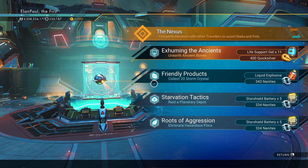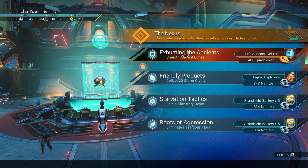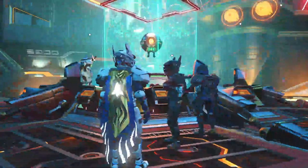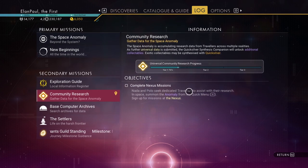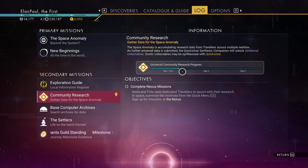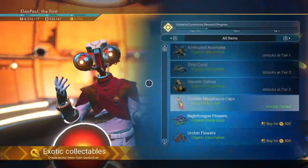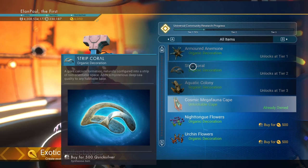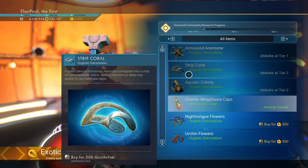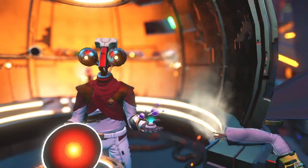Exhuming the Ancients — well, I don't see the nexus mission in here, but let's go ahead and do Exhuming the Ancients. Unearthing ancient bones, that's pretty cool. Looking at the log, our community research progress has passed tier one and we're getting into tier two. I don't have much quicksilver left — let's take a quick peek. The strip coral and the aquatic colony are what we're looking for. The strip coral looks really cool, and I'm looking forward to maybe getting the armored anemone.